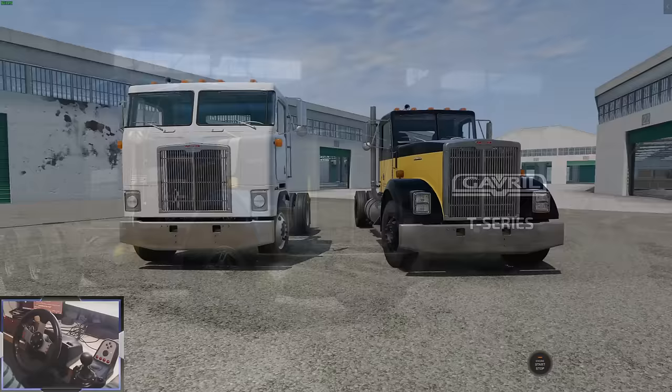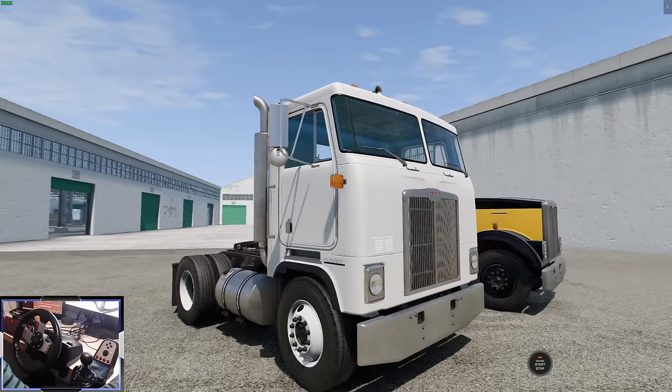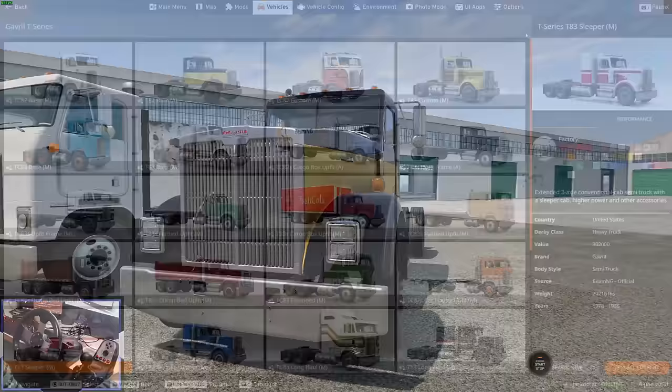Here is the remade Gavril T-Series. The first thing to note is we've now got two different body styles. This is called a cabover because you sit in the cab above the engine, and this is a normal bonneted or conventional truck like we had before. There are now 29 configs compared to 16 in the old version of the T-Series.